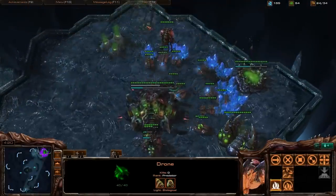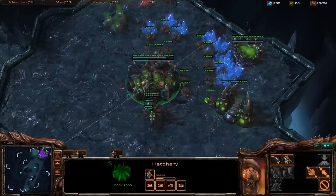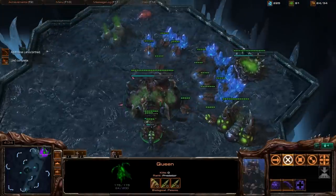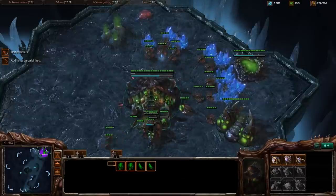That second queen is going to be my creep-spreading queen. As soon as that first queen spawned, it injected larvae into my main. Another thing to cover: right as soon as you get your Zergling speed, with your next 50 minerals it's nice to get a Baneling Nest.